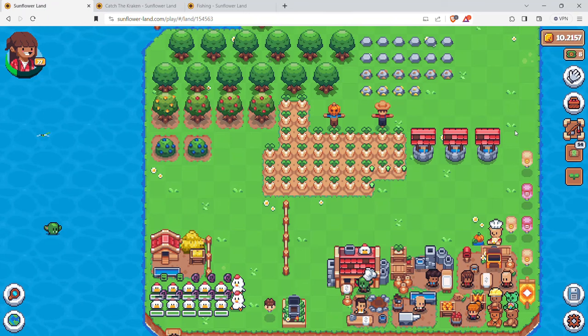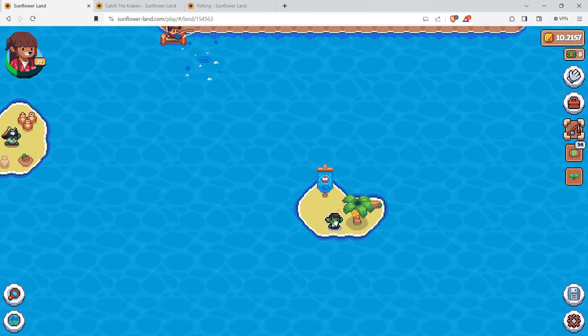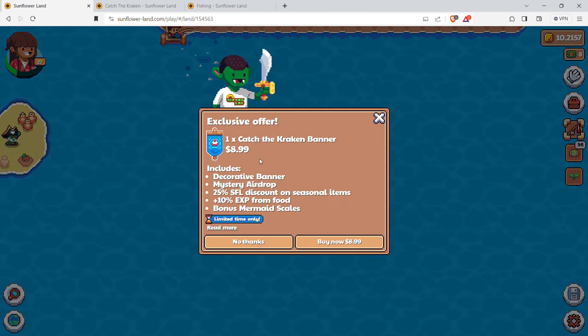Welcome back to another episode of Casual Crypto Gamer. Sunflower Land has a new update - it's the fishing season, or the Season of the Kraken. There's an exclusive offer here that was $6.99 earlier, now it's $8.99. You get 10% experience from food and it does help the game, but I don't buy into this stuff because it adds to my risk of playing.